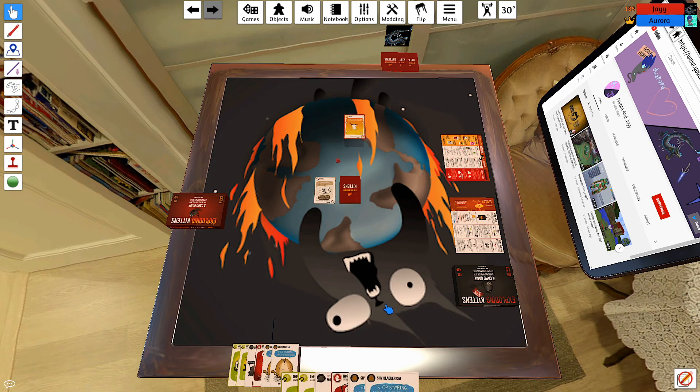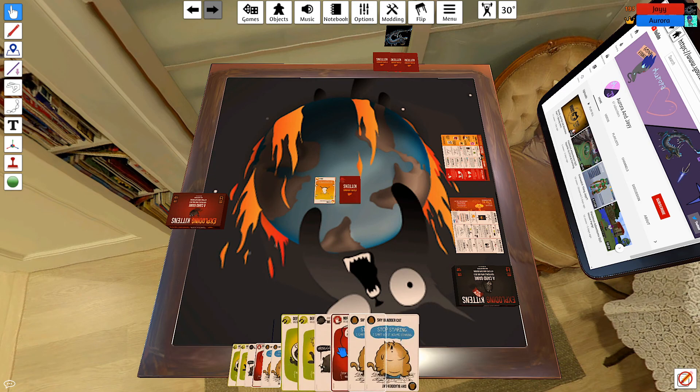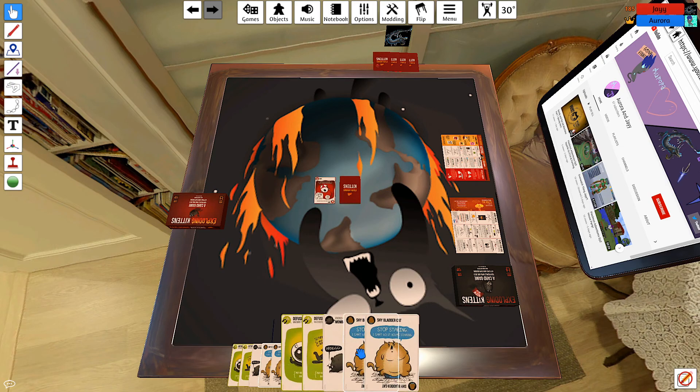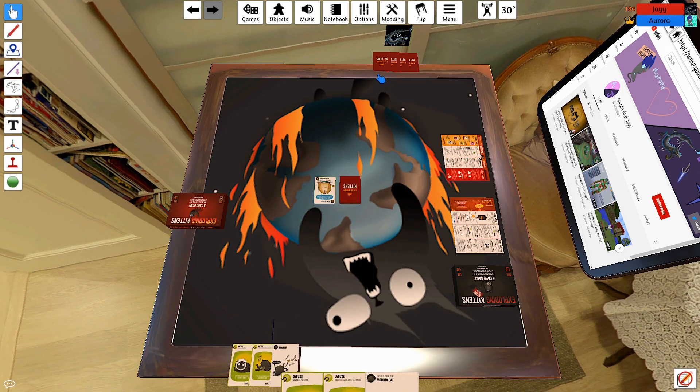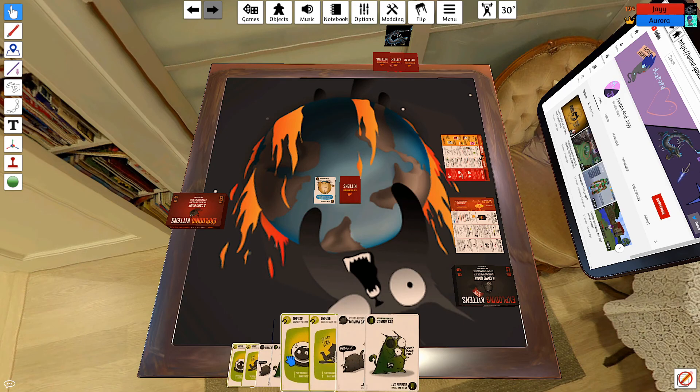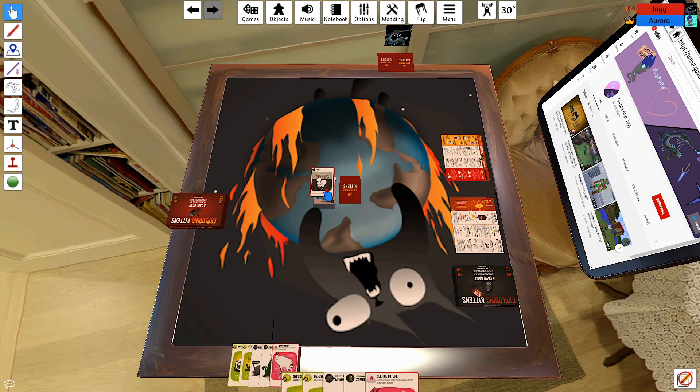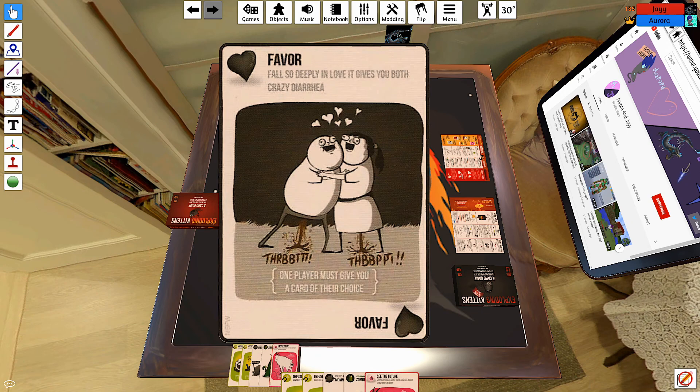A player didn't draw yet so they can still go. One player says Nope. They draw their card. The next player plays two matching cards to steal, then makes the opponent shuffle their hand. Someone plays Diarrhea Cat — the card reads 'fall so deeply in love it gives you both diarrhea.'